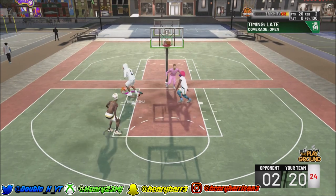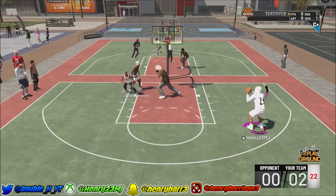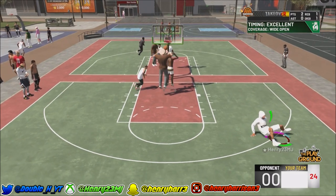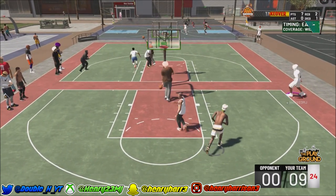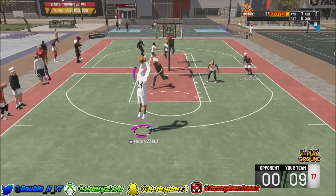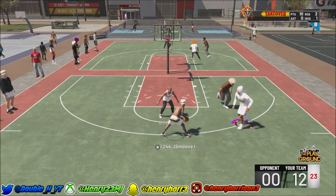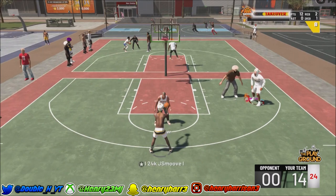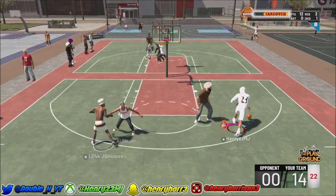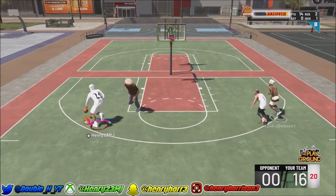Look at this gameplay guys, y'all need to get this badge immediately. If you have a playmaker on your team you're making everything — threes, twos, it doesn't matter, you're going to be greening up. If you have shot creating or sharp shooting secondary for the center, watch out because you're going to be a seven foot three demigod.